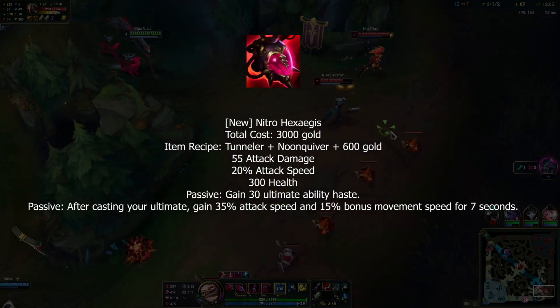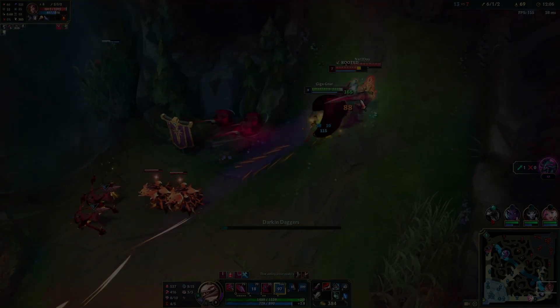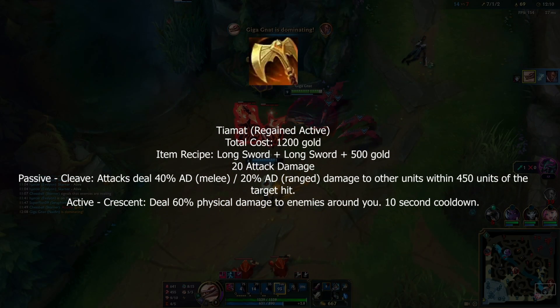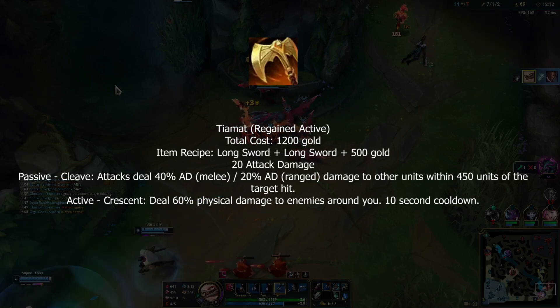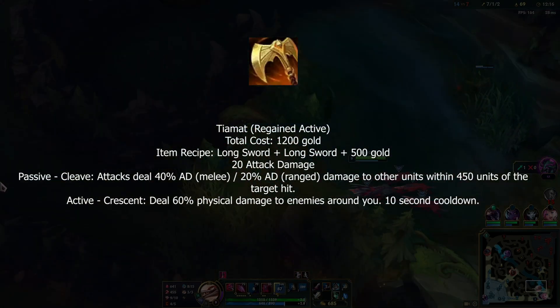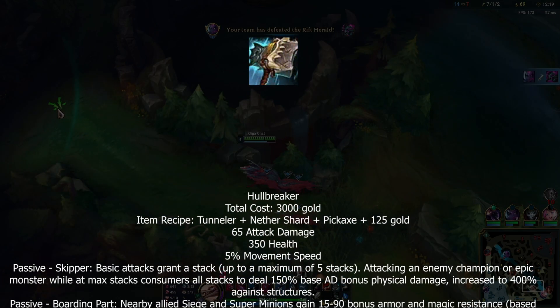When you cast your ultimate with Nitro Hexa Aegis, you gain 35% attack speed and 15% movement speed — you're welcome, Tryndamere. For Hydra and Tiamat, the actives are back so you can use them as auto-attack resets.